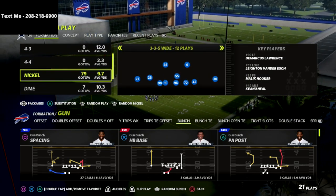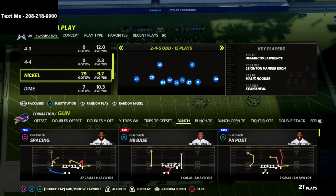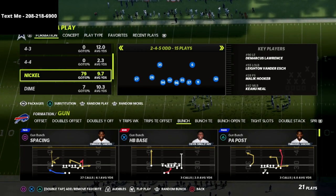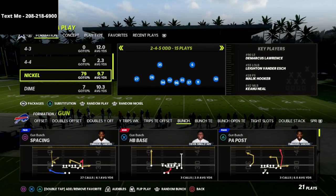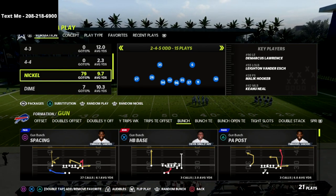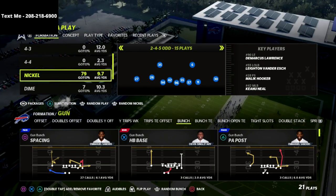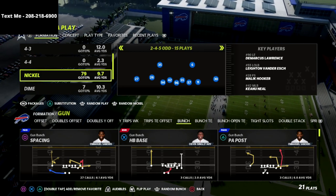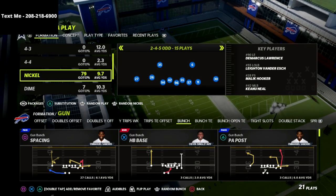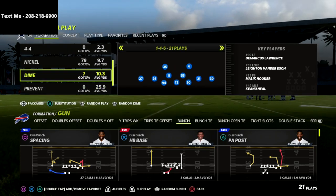Now, the Nickel 245 Odd — why would you run that? We're going to run these two exactly the same, which begs the question: why run one or the other? The reason you'd run the 245 Odd is because it doesn't get weak boxed against two tight end or two running back personnel groupings. So essentially, if they have fewer than three wide receivers — two, one, or zero — I would recommend the 245 Odd pressure. If they have three, four, or five wide receivers, then I would recommend the Dime 146.